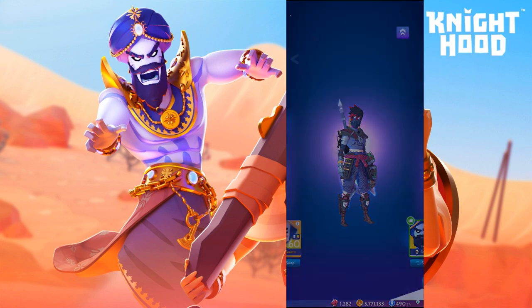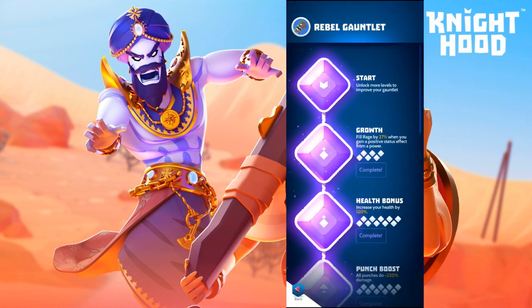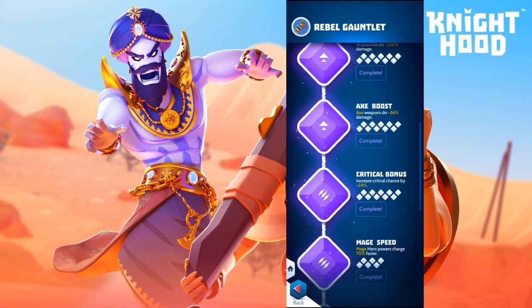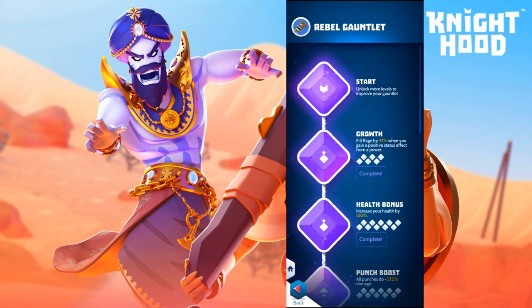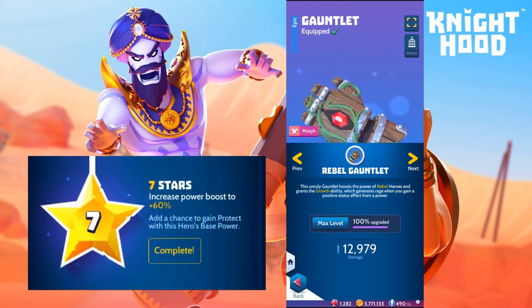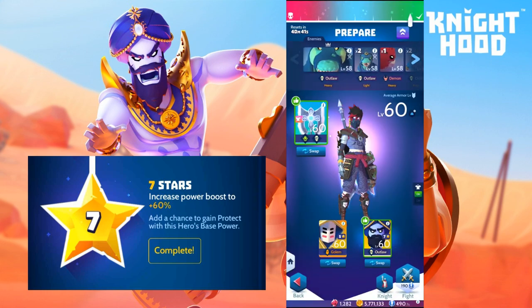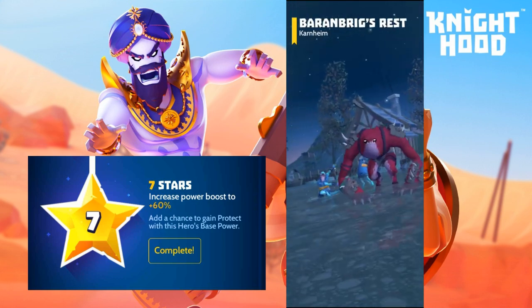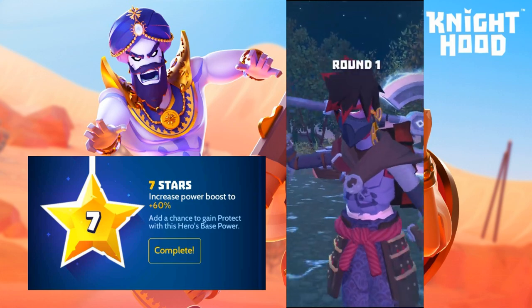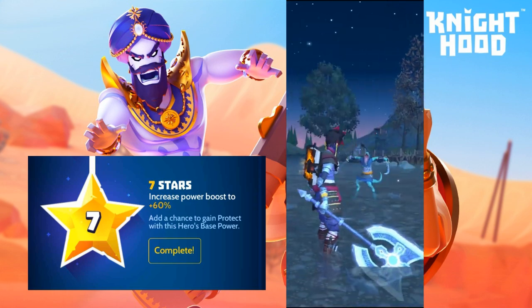In our example here we're going to be using the Rebel Gauntlet because it becomes so much more versatile with Azar at full star capabilities. With its mage speed we'll get Azar's base power every three actions, giving us protect which builds rage with the Rebel Gauntlet. His rage also gives us focus for more rage gains, and we're bringing along Belendu for regenerate, more heals, and additional rage gains from regenerate.